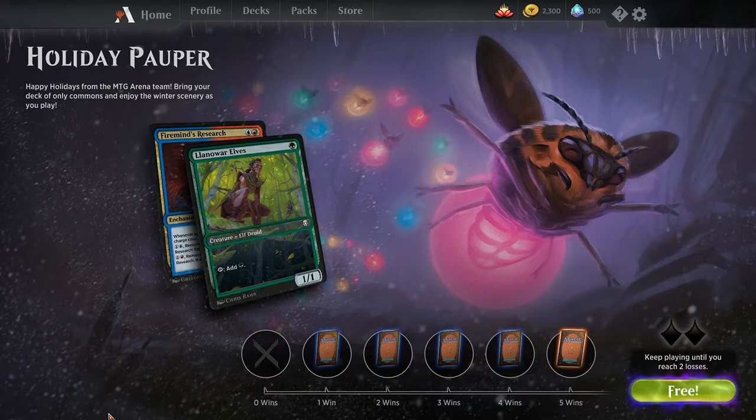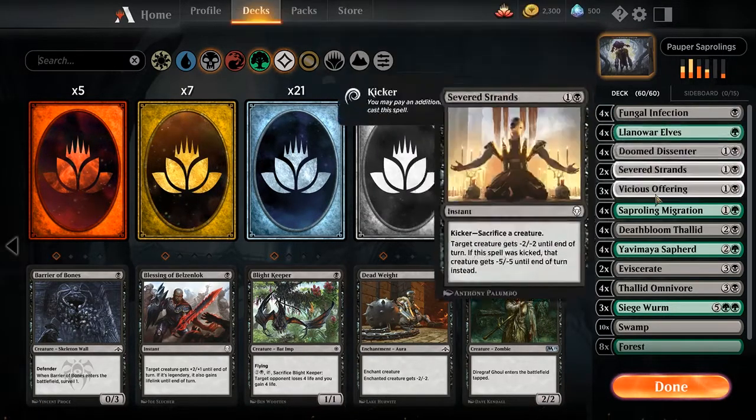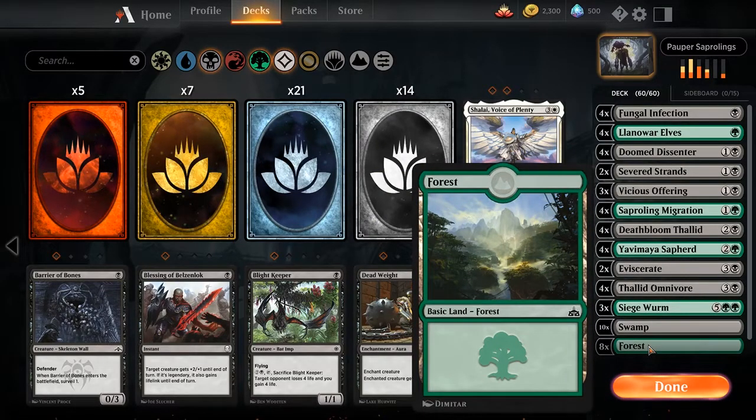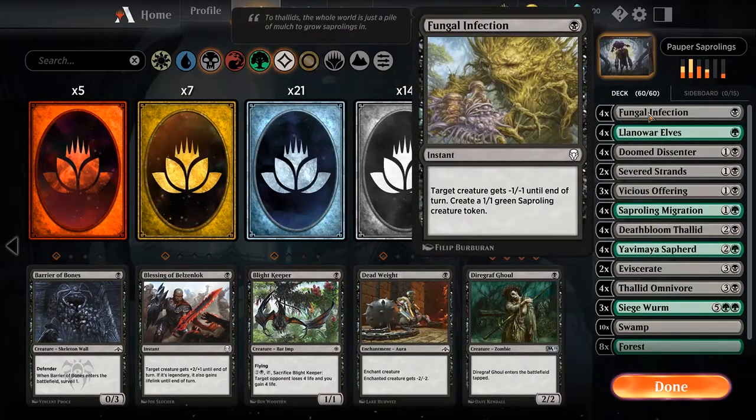I would like to talk about a deck that I've been having a pretty successful run with, and this is Black and Green Saprolings. This is basically my decklist for it — it's just a random deck from MTG Goldfish. You can go onto MTG Goldfish, search up for Pauper decks, and you can pretty much win with everything there and get the alternate art for Firemind's Research. I think I've lost like a 1 win and 2 loss game series.